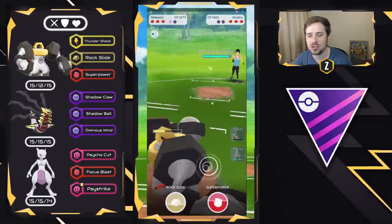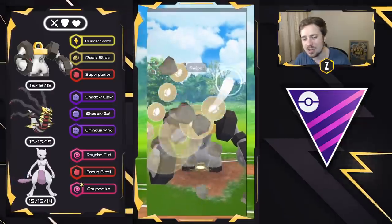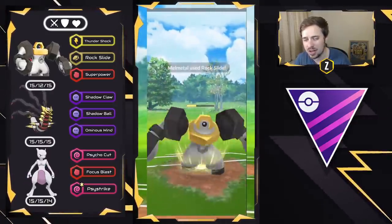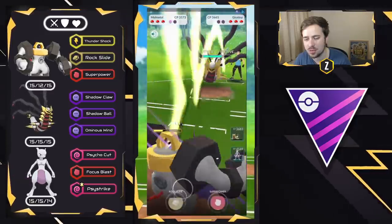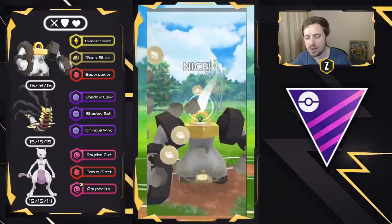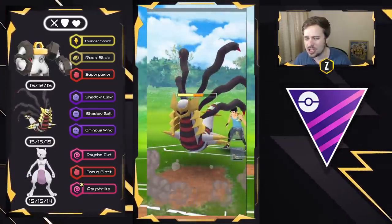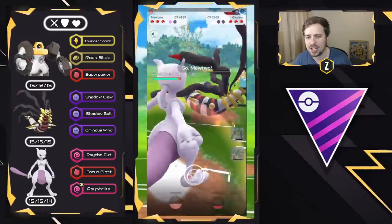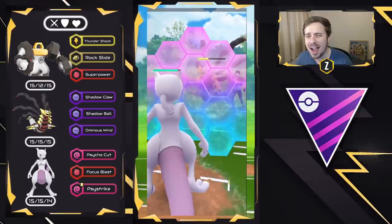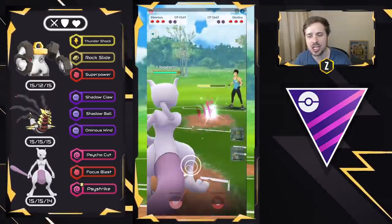They decided to go for the Thunder, so I let it go and now go for a Rock Slide. I need to get to double Rock Slide and then look to swap into Mewtwo to get a Charge move. We have the switch clock back up. We go for the double Rock Slide. My own Giratina Origin is kind of low with no energy, so I go into Mewtwo, start getting ahead on energy, and now we have to shield ourselves watching out for that Shadow Ball — but it's most likely an Ominous Wind, which it is.